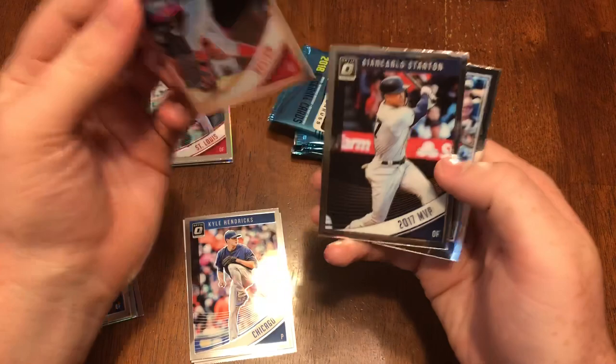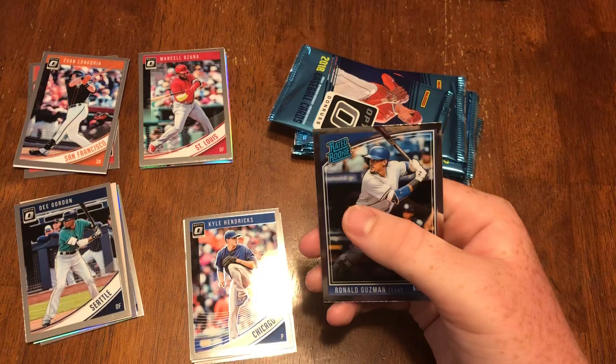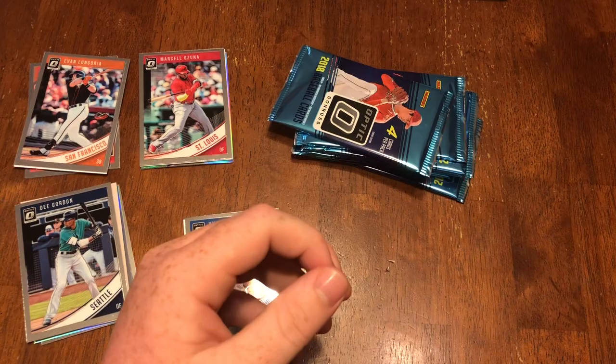We got Mookie Betts, Giancarlo Stanton — ooh, nice. Ozzie Albies rated rookie — I like that — and a Ronald Guzman rated rookie.